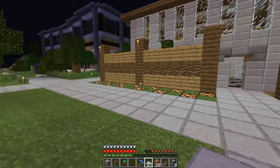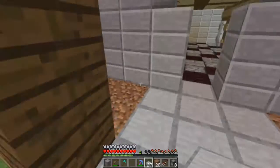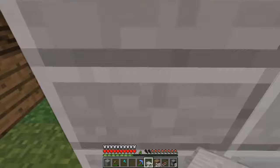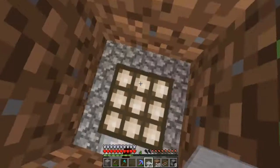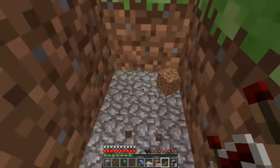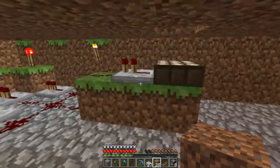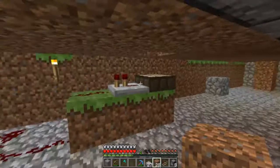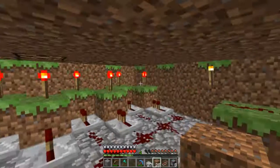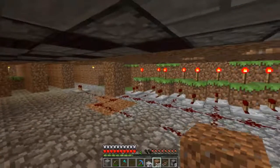Alright guys, so it's all set up and working. As you can see I did have to make a few changes, which I'll show you right now. What I realized is that these things don't fully power blocks, which means I had to put a repeater right next to it. These will power during the day, which will turn all these repeaters on, which will cause all these torches to turn off, which will cause the lamps to also turn off - which means the lamps will be off during the day.